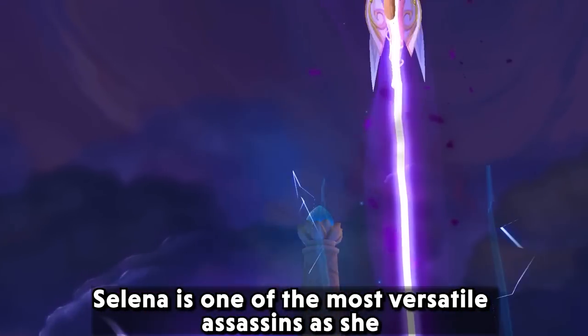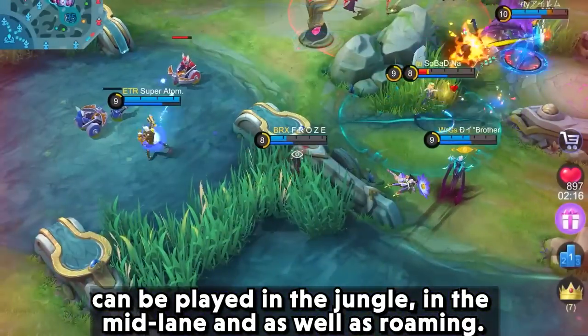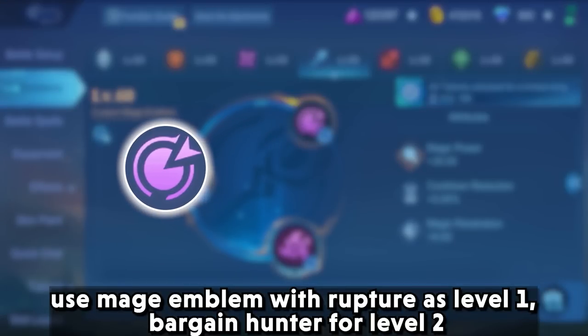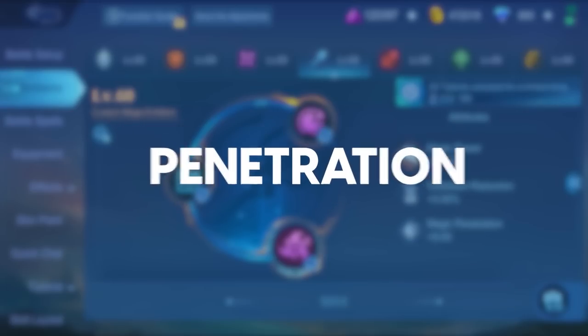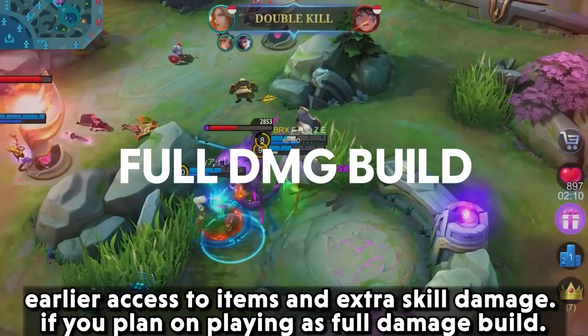Selina is one of the most versatile assassins as she can be played in the jungle, mid lane, and as a roamer. Use the mage emblem with rupture at level 1, bargain hunter at level 2, and impure rage as the core talent to have more penetration, earlier access to items, and extra skill damage if you plan on playing a full damage build.